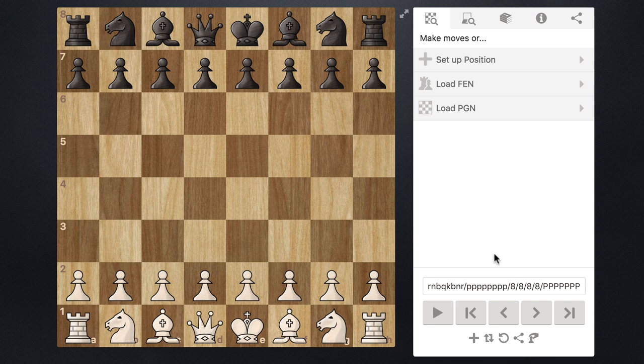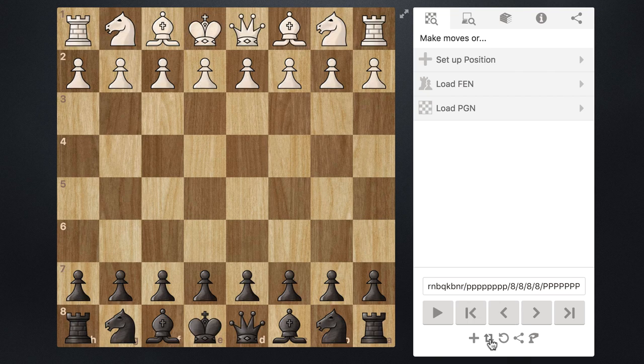Welcome back to another chess lesson. In this series we are going to be covering the Slav defense. The Slav defense is one of the most popular defenses to the Queen's Gambit, which is one of the most popular chess openings for white. Since we are learning this from the black perspective, I'm going to go ahead and flip my board.